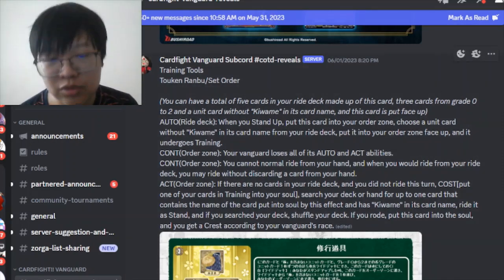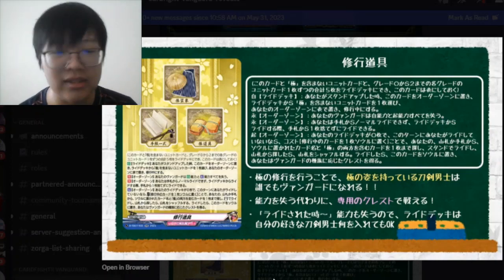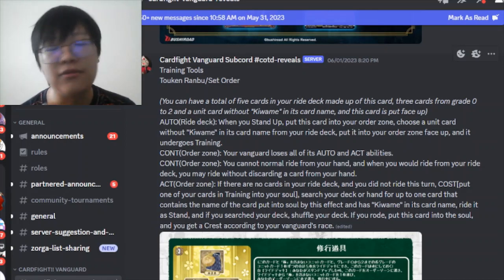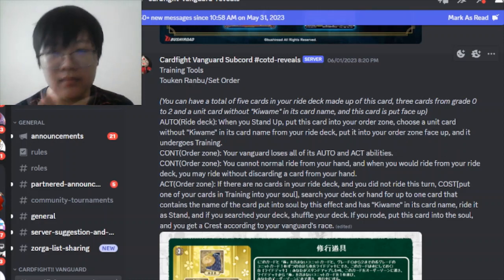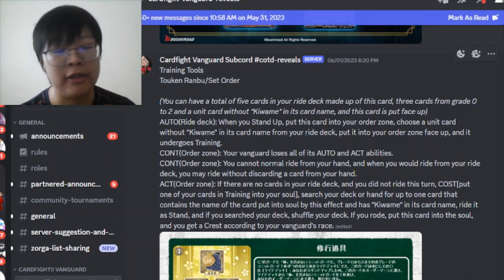First off, we have the Training Tools, which is a set order for Token Ranbu. It's a double rare. Judging by the amount of text we are seeing, it's going to be very complicated. What it does is you can have a total of 5 cards in your ride deck made up of these cards: 3 cards from grade 0 to grade 2, and a unique card from Kiwami. The great treat cannot have Kiwami, so you have to use a normal great treat for Kiwami.